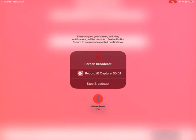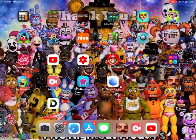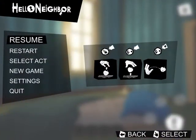Hello everyone, Zachary Tilt here playing Hello Neighbor. So in the previous episode we did Act 1, so now we're going to start Act 2. I'm so excited. Let's get this started.